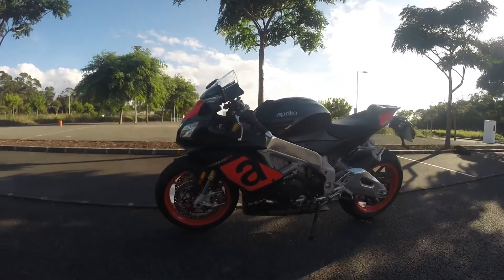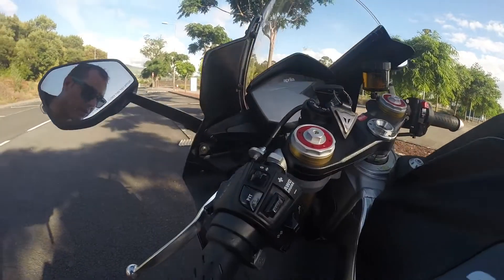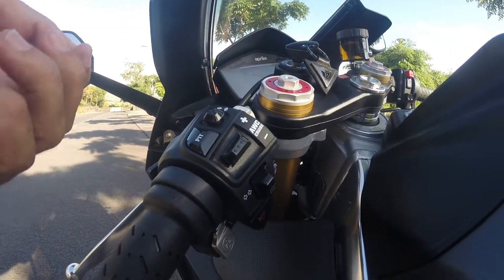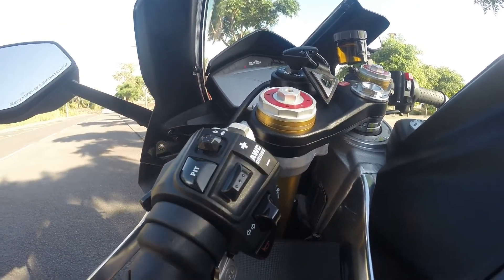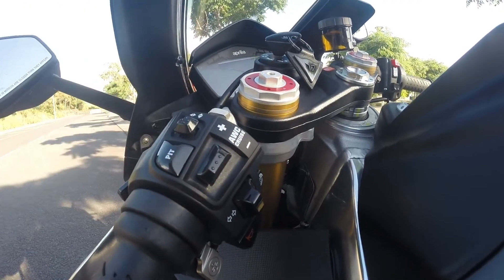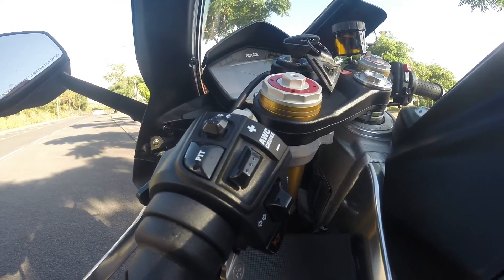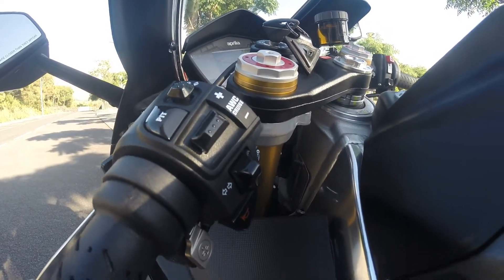So here you have the new buttons for this 2017 model. What's new is the pit button, the joystick here to go through the settings in the menu, and you have this button here that can either be used for cruise control or anti-wheelie. You have to decide what you want this button to do in the menu, but we'll get there in a while.